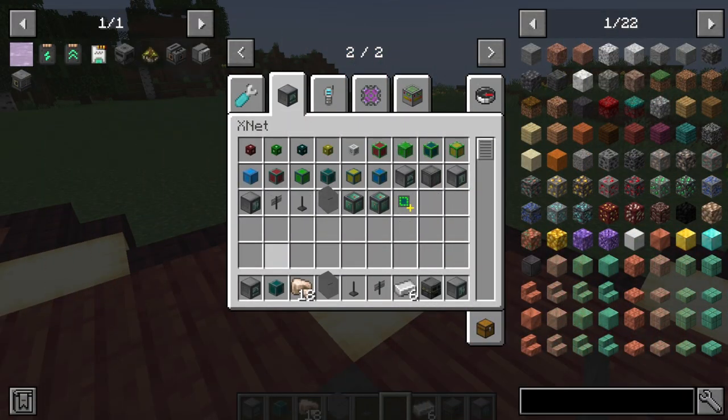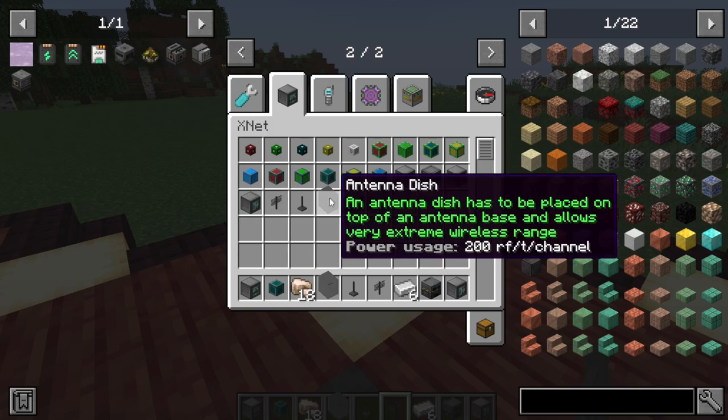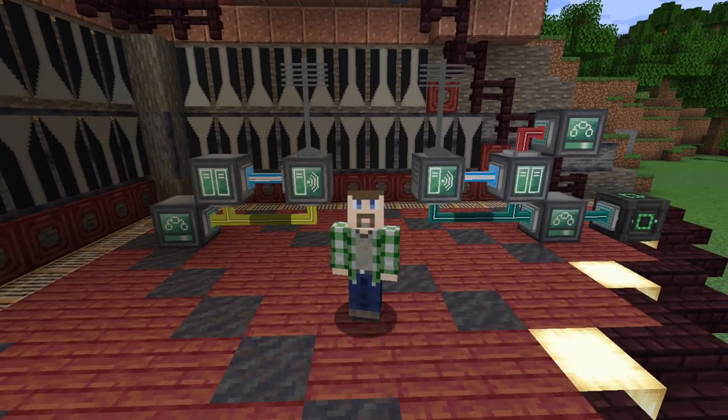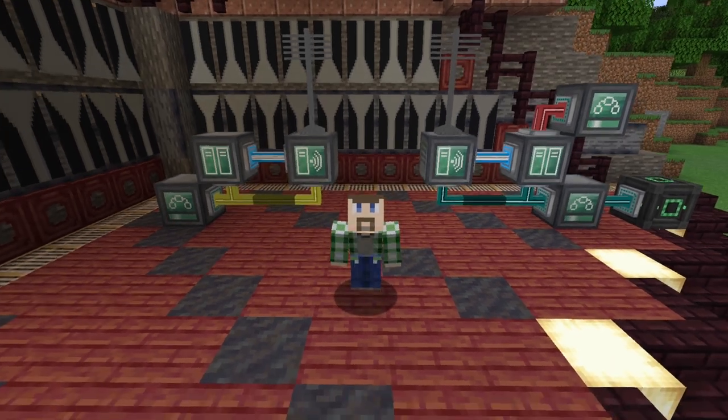I should mention about the antennas that there are really three options. One is the antenna, and you can use either one or two stacked on top of each other to get greater range but more RF consumption per channel. The other option is the antenna dish, which is even further range — pretty much infinite, I believe — but significantly more power usage. I strictly did energy because that's the easiest way to quickly show how to get this all set up and working, but you can do this with anything, including fluids, items, or redstone signals.